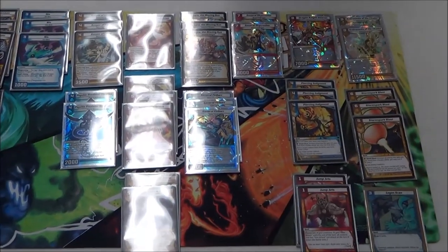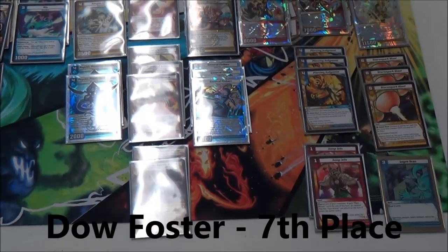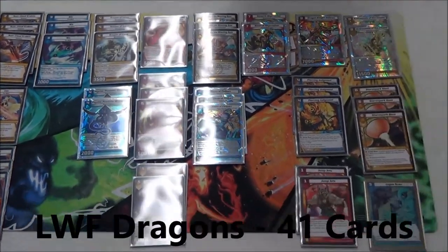We're here at the top 8. We have Dal Foster, who is the 6th seed going into the top 8. This is the deck that he used — Dragons — and the card count is at 41.